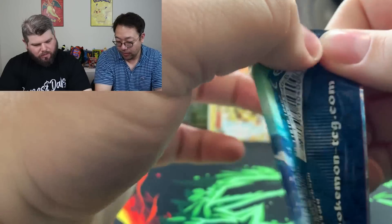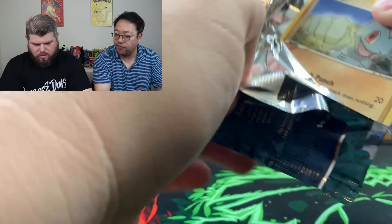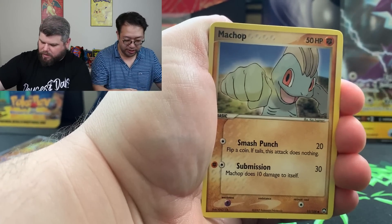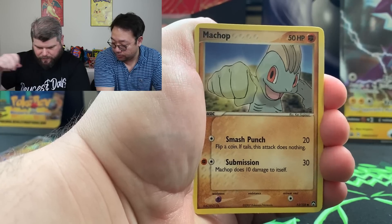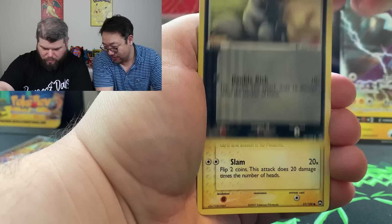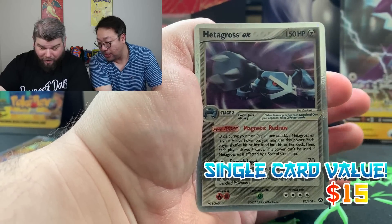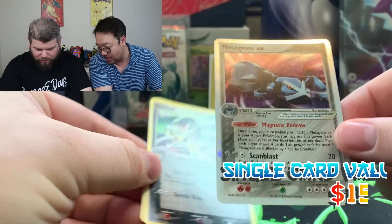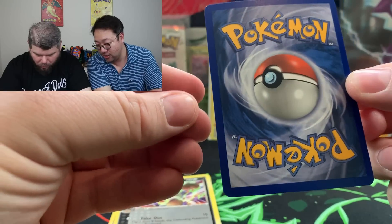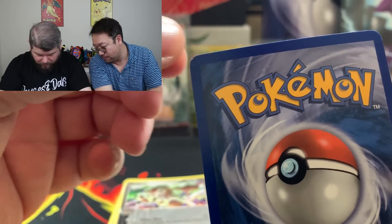Aren't the Jolteon, Flareon, and Vaporeon full art gold stars in here? Yeah, I think it's the Flareon, Vaporeon, and Jolteon — the Eeveelution originals. There's Machamp, Breloom. Oh Pikachu — oh, Aaron — oh let's go! Look at this, the centering on this is awesome! Holy smokes dude — the centering on the back is fantastic. We gotta get that sleeved up.